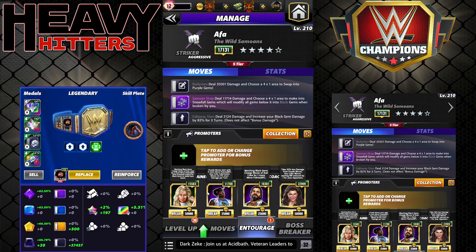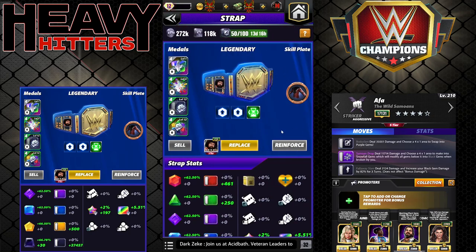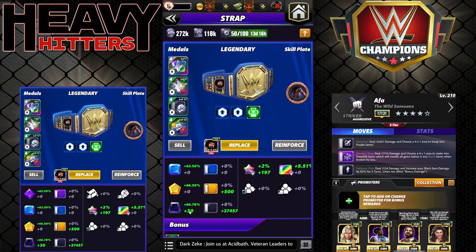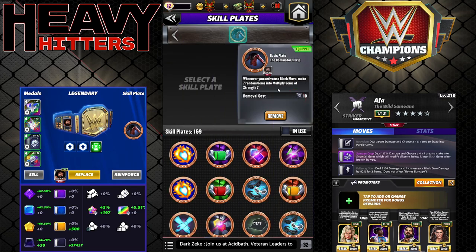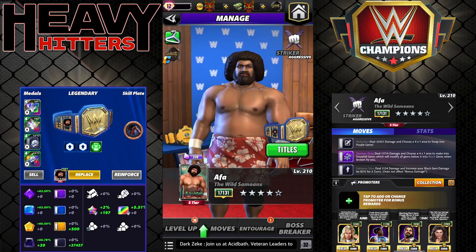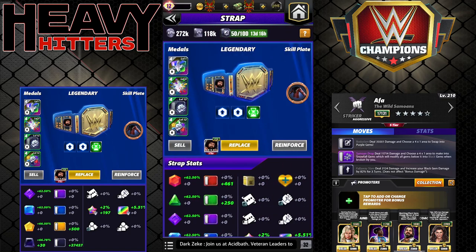You might be thinking there's not enough gem damage to make it impressive. I don't have a great strap set up — only 66% black gem damage. It is a skip strap; this is one of the few characters I like a skip strap on. Just to recap: whenever you activate a black move, seven random gems are made into multis of strength seven.